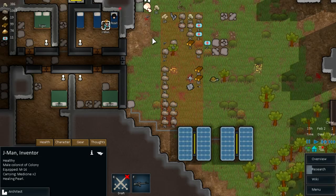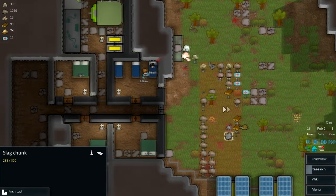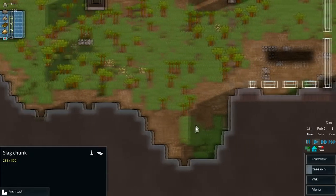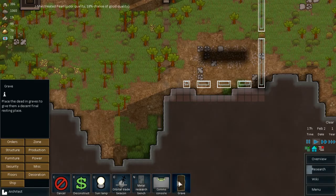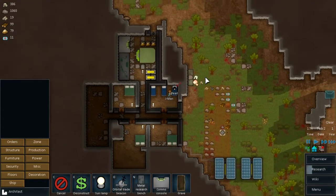We resisted one raid - it wasn't too bad. But we actually need to build the grave. I think let's go in here and build another grave. Architect, Miscellaneous, and the grave. So we have two graves, we resisted the raid.